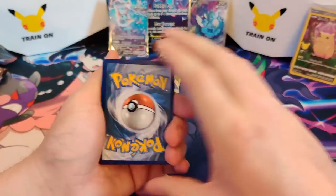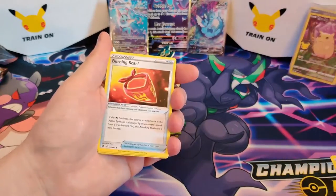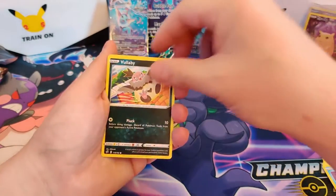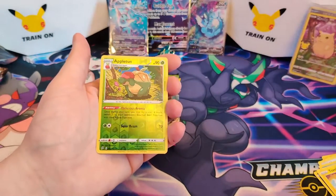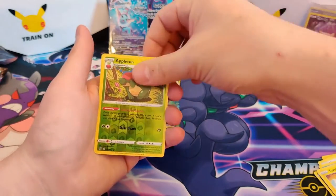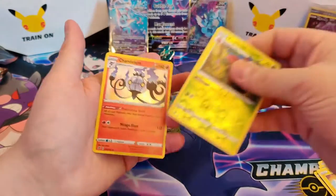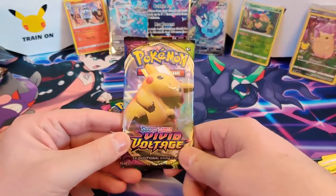Starting off with Rebel Clash — Embrace the Darkness, Helioptile, Burning Scarf, Indeedee, Honedge, Temple, Weepinbell, Ursula, Axel, Appletun. Reverse Holo Rare — very nice. And our rare card is... Hey, that's pretty good! I don't know if I have this one.